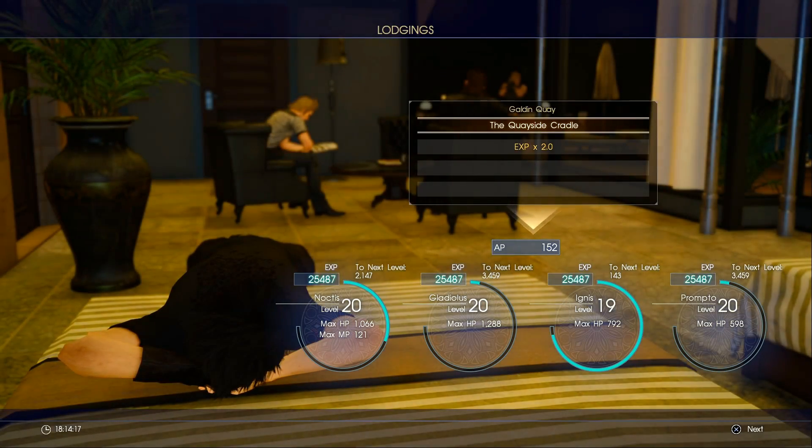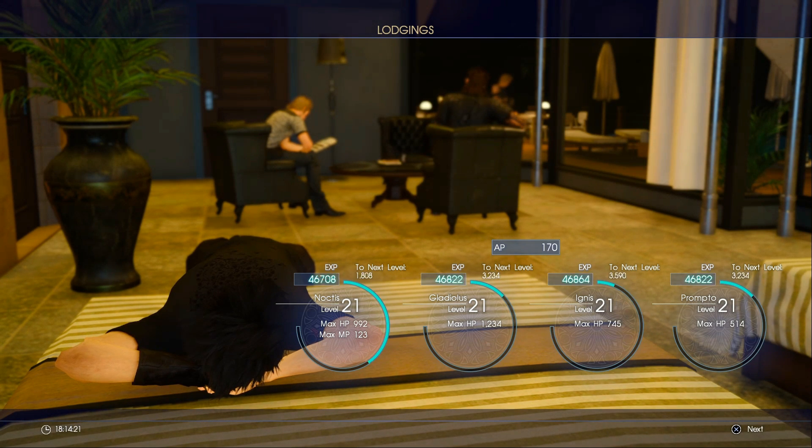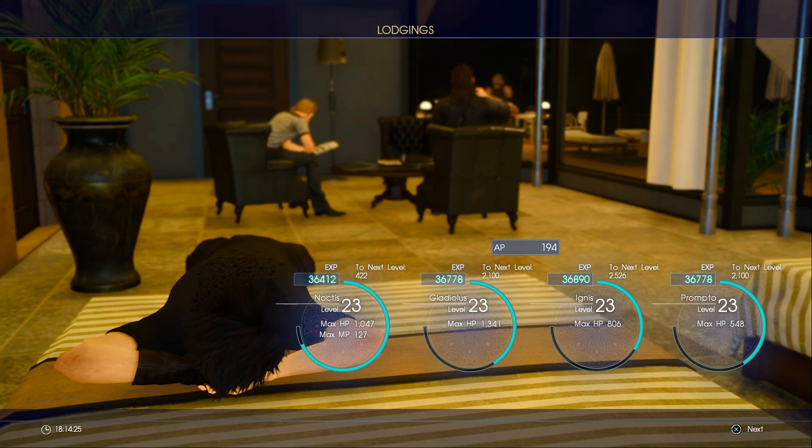Hey guys, today we have a new video from Final Fantasy XV. This is an easy leveling method which can be used pretty early in the game. You can easily overlevel and get to level 40s even if you are not past chapter 3. There are no entry requirements — you don't have to get to a specific chapter in order to start doing this. You can start doing this as soon as you gain control of Noctis in the store.